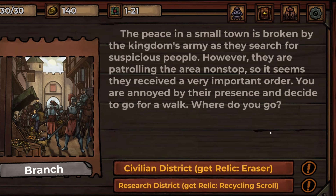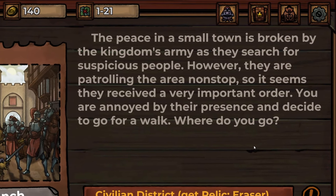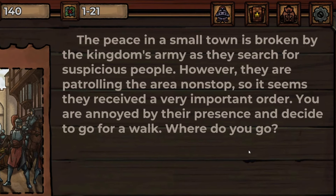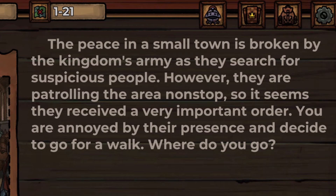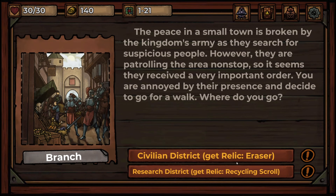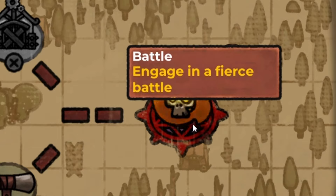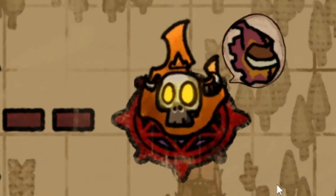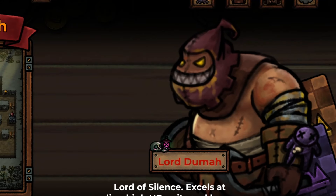The peace in a small town is broken by the kingdom's army as they search for suspicious people. However, they are patrolling the area nonstop, so it seems they received a very important order. You are annoyed by their presence and decide to go for a walk. Where do you go? Civilian district — because I want to know what the eraser relic is. That's just a way to get an extra scroll. It's time — the final battle. This guy looks dangerous. It's a flaming skull with a tiny little crown — Lord Doomer, Lord of Silence. Excels at commanding high HP units and has extremely high HP itself.